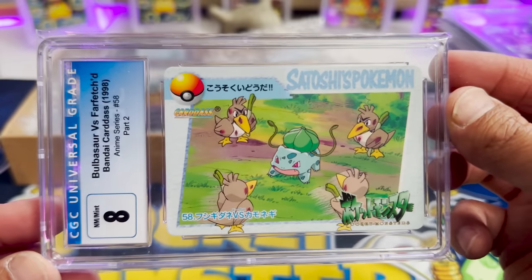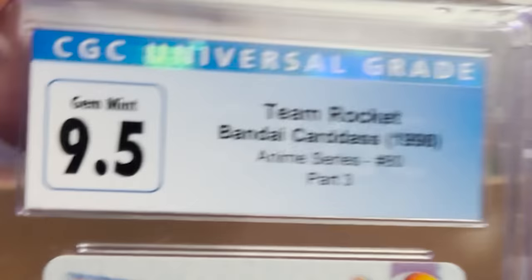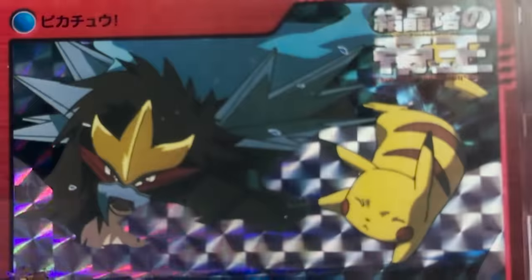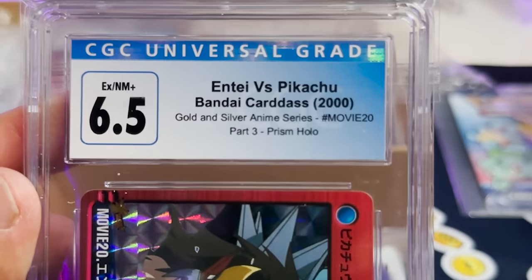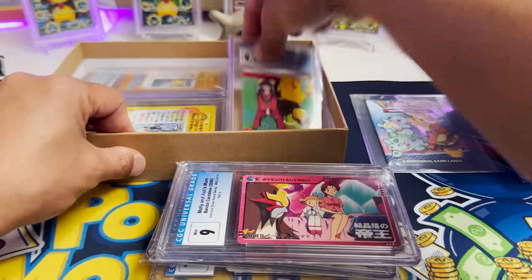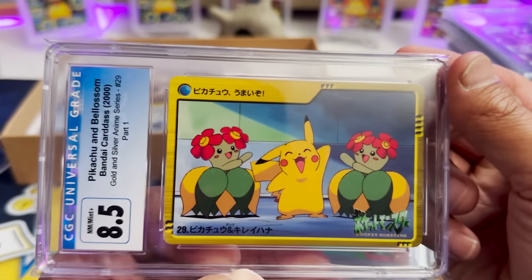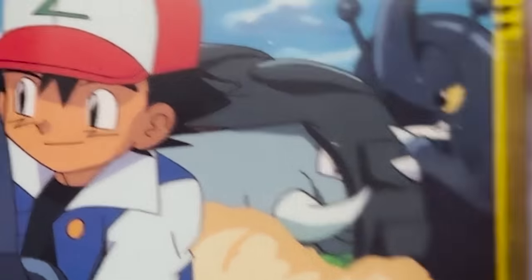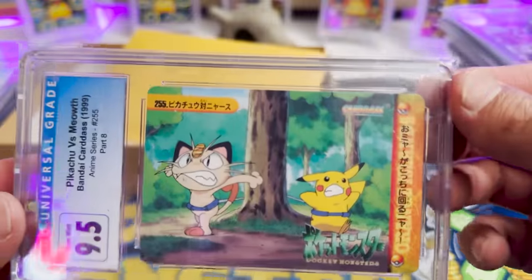More graded cards — are you kidding me? Tina, look at that — Bulbasaur versus Farfetch'd. Farfetch'd is getting messed up, 4v1 too. A 9.5 Team Rocket from the anime series — look at that, that is a cute card right there. You might have seen me recently sporting the James outfit. Entei with Pikachu — this is a prism holo, that is awesome. And then we have Molly and Ash's mom chilling. Bellsprout versus Pikachu. We have Pikachu and Bellossom. We have Ash, the Heracross, and the Dawn fan. Ash and Bulbasaur chilling in the frost. And then Meowth and Pikachu in a 9.5.